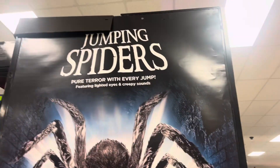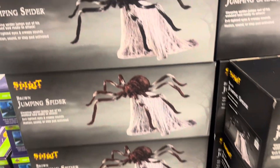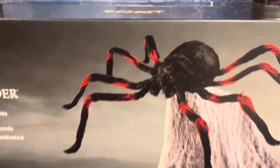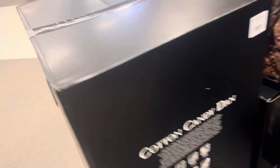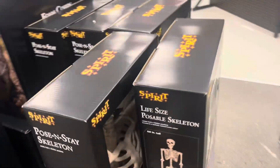And then over here we got the jumping spider section. They do not have the gray, but they have the black and brown and the black and red jumping spiders right here. Over here we got some stock: we got one cotton candy dance, a Barnaby the Bear, two foam coffins, and then some poseable skeletons right here.